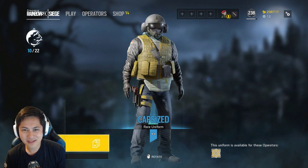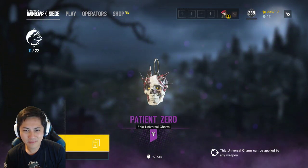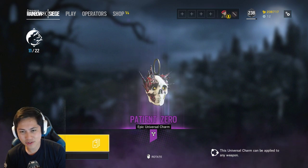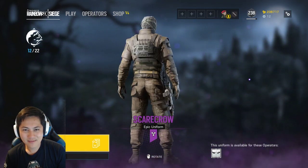This has to be broken because it looks too generic. We got the Patient Zero Charm. This is the guy from the beginning of the Outbreak trailer — looks like he went full infected.